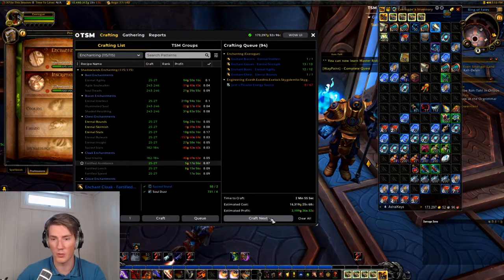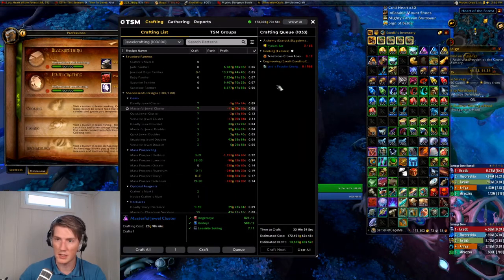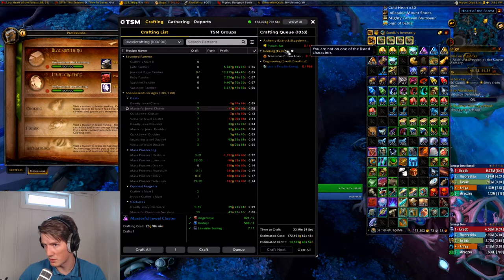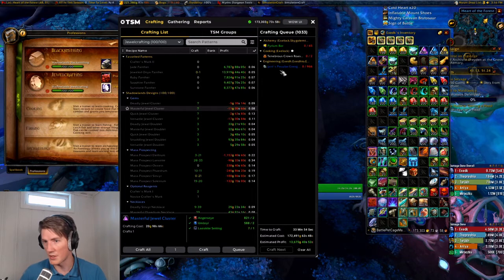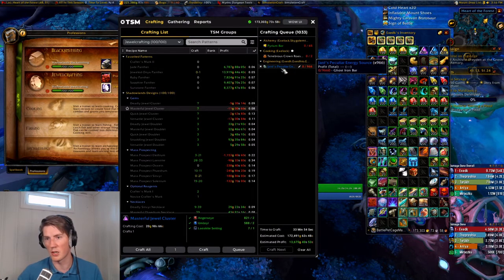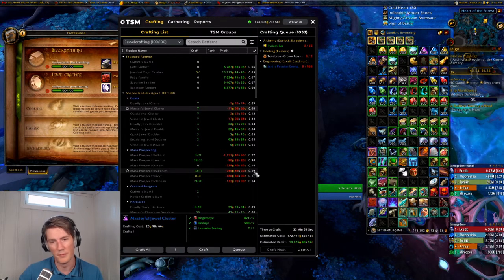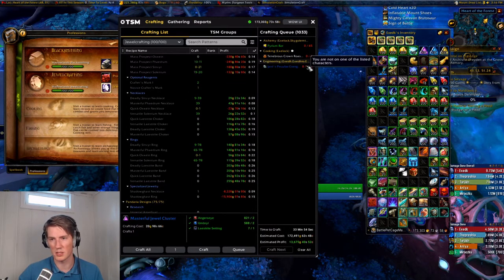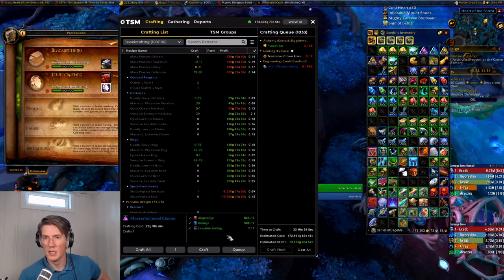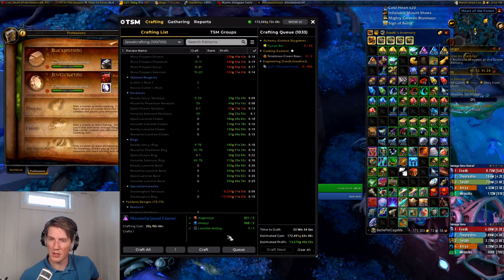Mail them all over to your banker and get them onto the auction house. You can do this with many other items — one other thing I personally use it for is daily cooldowns, like the perium bar in engineering. I've added hundreds of these to the crafting queue, then I can just log onto any of my engineering alts and they'll have it in the queue. I just click craft next and I'm done — don't have to find the recipe at the bottom or anything.